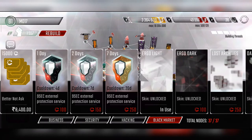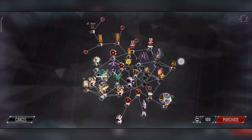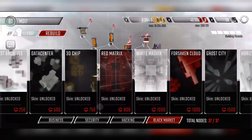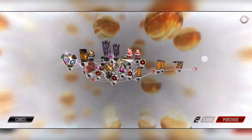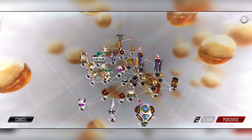Using credits, you can also buy shields that prevent your network from being hacked. There are also cool skins — you can preview how a skin looks on your network, which is a feature not many games offer. There are cheap ones at around 100 credits and very expensive ones at the higher end, like a 5,000 credit skin with cool yellow crystal designs.